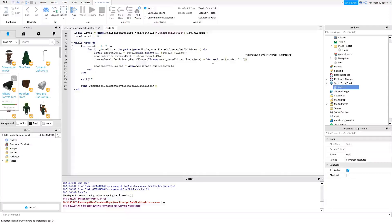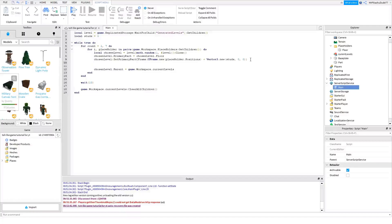Outside of that, add a plus and then 'Vector3.new()' with 'studs' as the first argument, then comma zero, zero. This changes the position by however many studs. Then update studs with: 'studs = studs minus chosenLevel.Studs.Value' — we'll be making that value in a second.